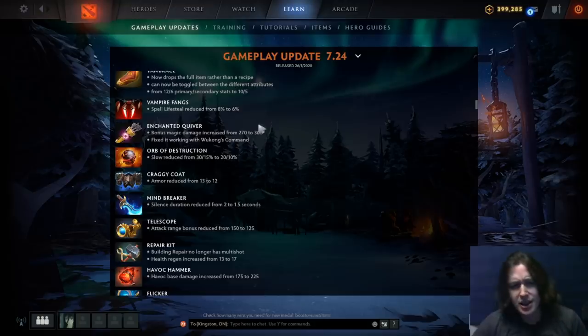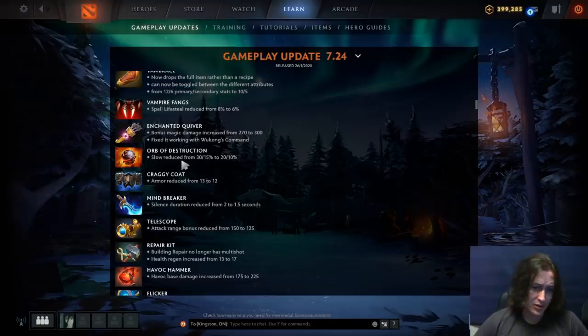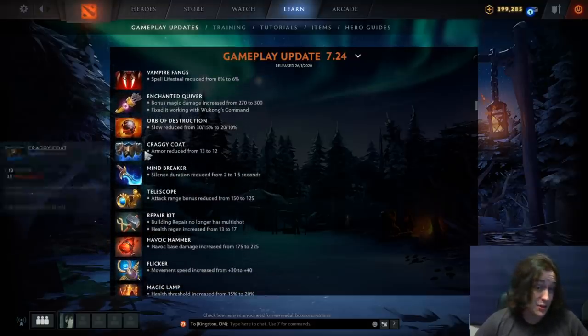Vampire Fang spell lifesteal has been reduced. People were saying it's really broken on Bristleback, but I'm not sure it's that great. Enchanted Quiver no longer works with Wukong's Command — probably a bug fix — and the bonus magic damage has been increased since people don't really like this item. Orb of Destruction, one of the best items in the game, has had its slow reduced. A lot of people think it's one of the best items in Dota currently, so it makes sense it gets nerfed.